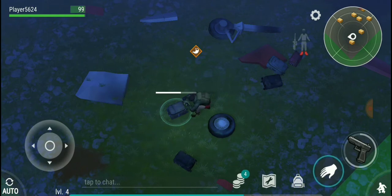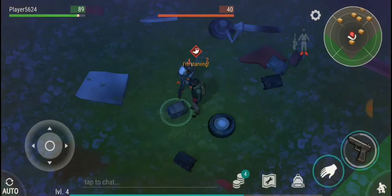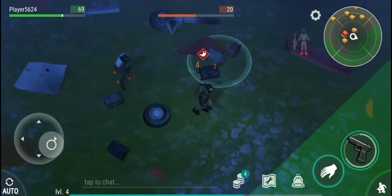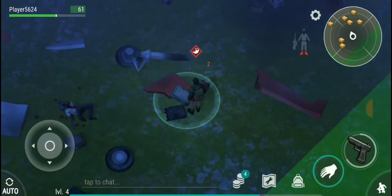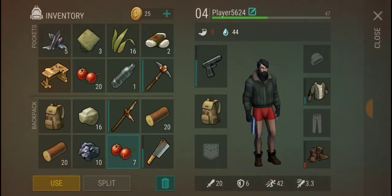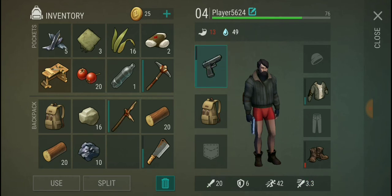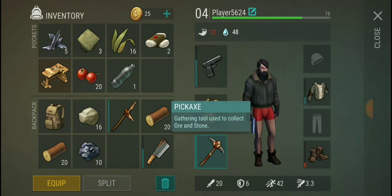Pick up my stuff. We're gonna take it all — inventory is full. Oh, we're getting hit. All right zombie, you ain't messing with me. There's some room in the inventory here. Running around — pickaxe, gathering tools, cut ore and stone.